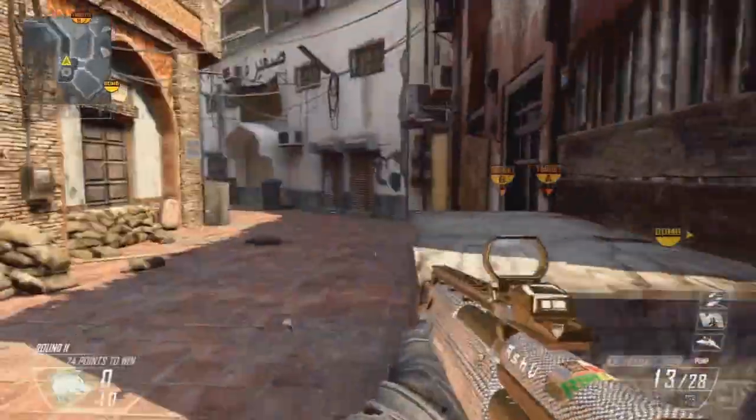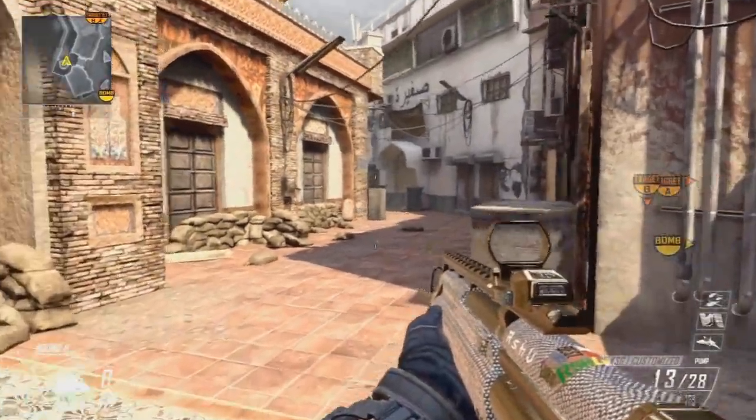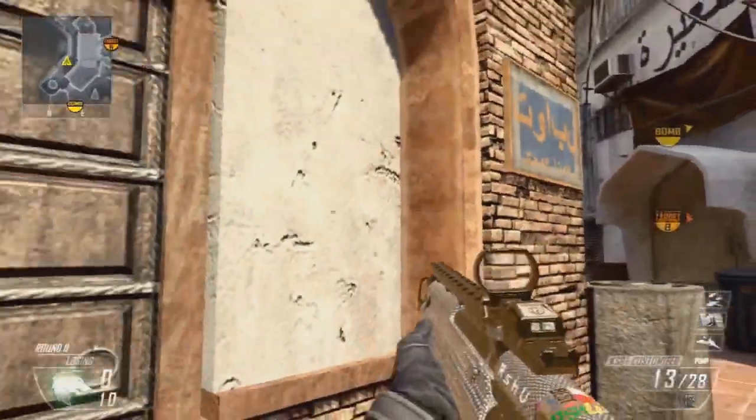So what you're going to want to do is something like this. As soon as you hit it, do a fadeaway jump — and voila.